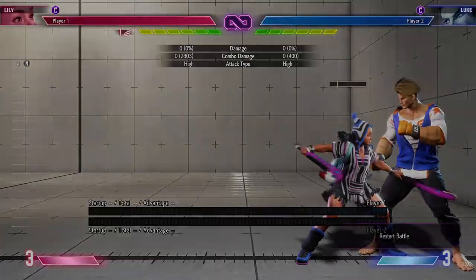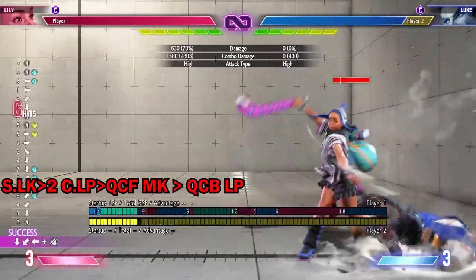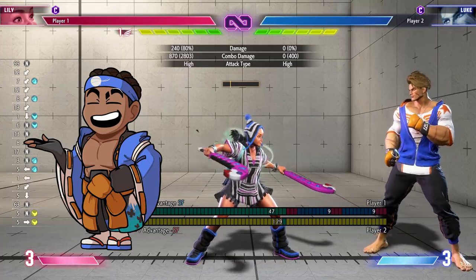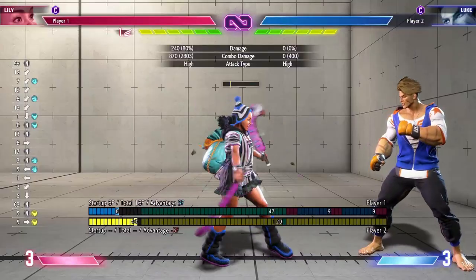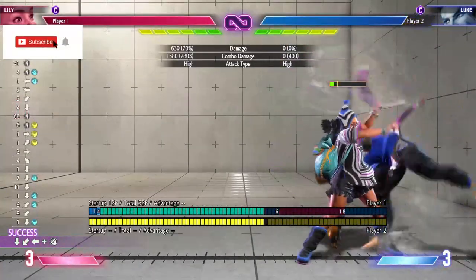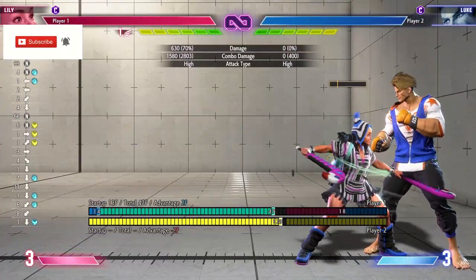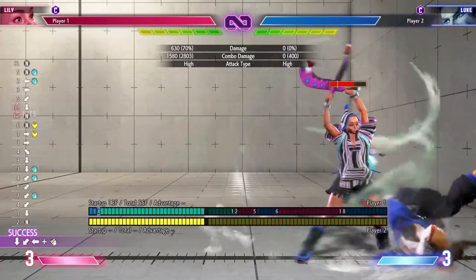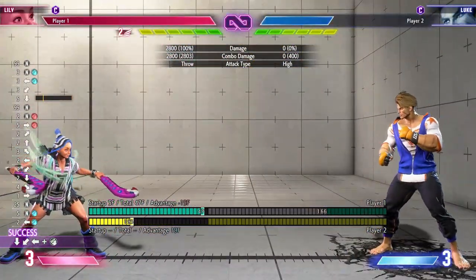There's a great way to avoid this and also get her back into her win condition. Essentially, if you do a medium spire into light charge, you're actually plus. I have the bot set up to not wake up on anything. As you can see, I am plus two on wake up, meaning I can actually get a meaty command grab in this situation, leading me right back into my win condition.